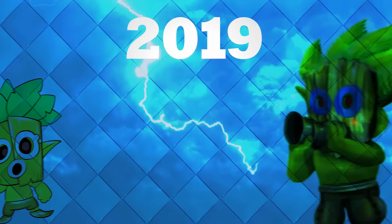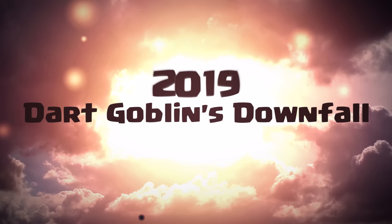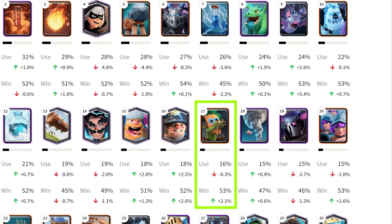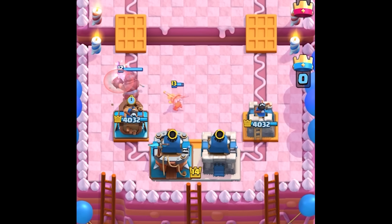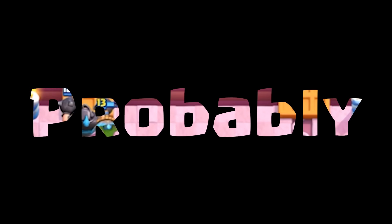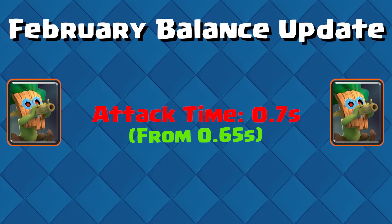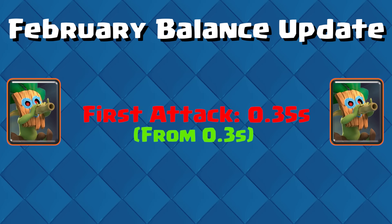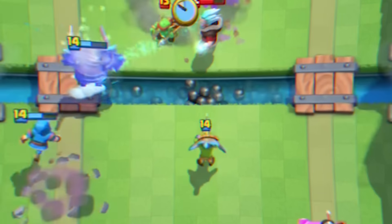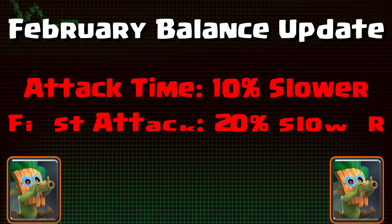The year 2019 was one of the most challenging years for our little fella. 2019 started exceptionally well, with the Dark Goblin holding at around 16%, still maintaining its position as one of the best cards in the game. But if a card is dominating the top for a long time, there's probably something wrong with it. Supercell took the hammer and hit the Dark Goblin with a huge nerf — in February, a balance update increased the Dark Goblin's attack time interval to 0.7 seconds (up from 0.65) and increased his first attack time interval to 0.35 seconds (up from 0.3). The Dark Goblin's attack time was now 10% slower, and his first attack was 20% slower.